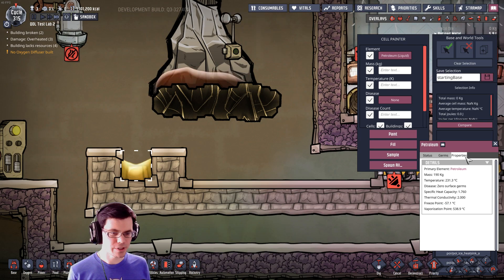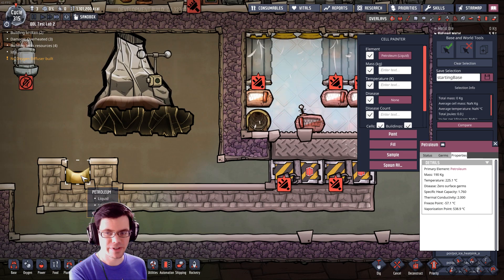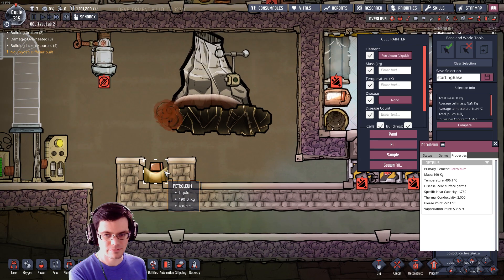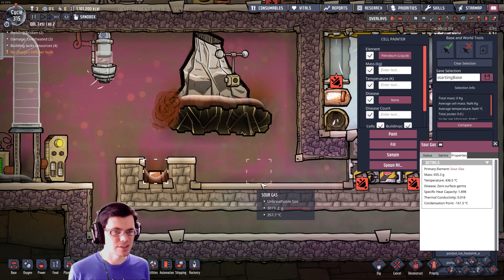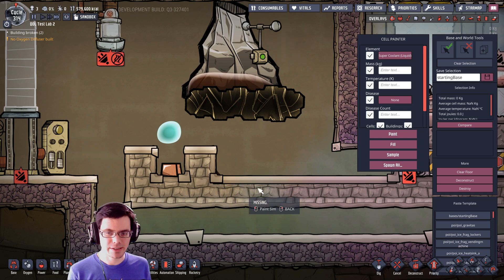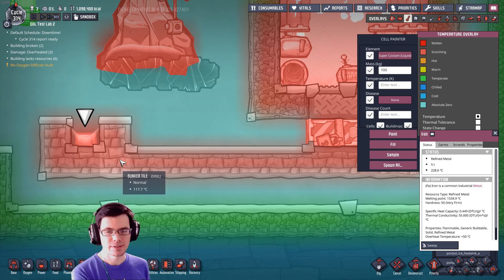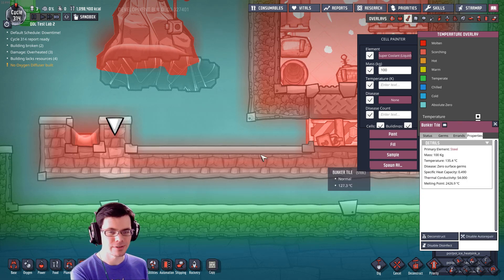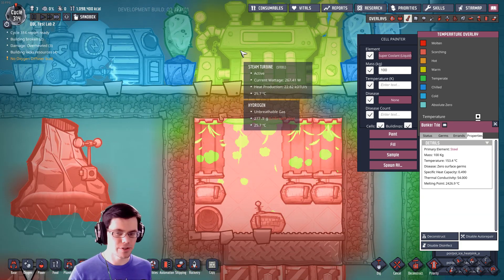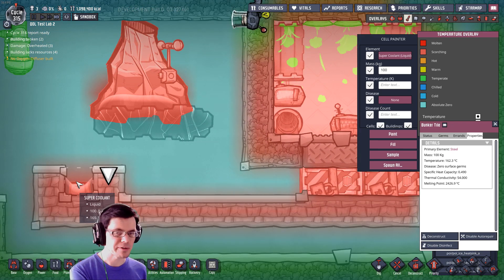The only thing about petroleum is that its thermal conductivity is not that great — it's only at 2. Not to mention, if it ever gets too hot it will turn into a whole other gas, and we don't want that. The only liquid I can think of that would actually potentially work in this spot is super coolant. The thing is, if you have super coolant, then instead of using steel down here you'd use thermium, and thermium would obviously allow you to transfer heat faster in the first place. So this might be an upgrade option.